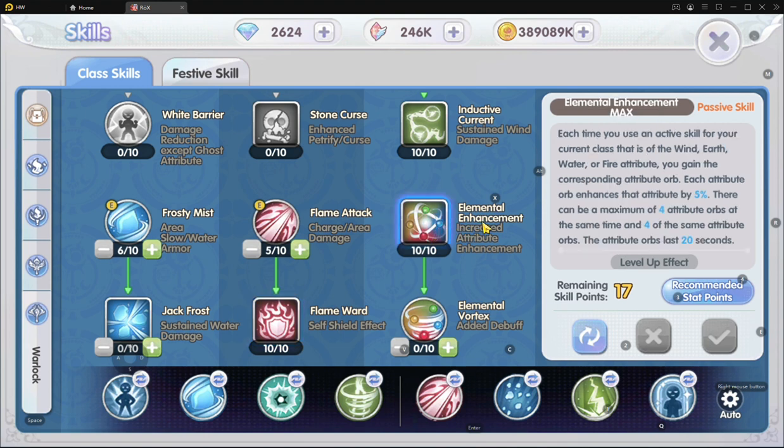The last skill I have is Elemental Enhancement, because it gives us a total of 20% damage boost in accordance with the element of the skill we are casting. Each element has a maximum of 4 orbs. In my case with this build, it's 4 wind and 4 water, so upon stacking up to 4 orbs, that gives me 20% damage increase for both elements. This is very, very sweet.